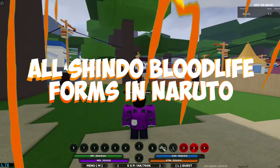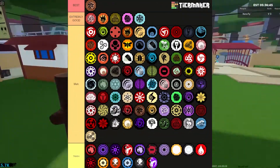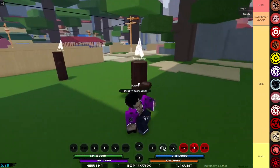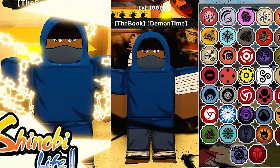Bloodlines are abilities in Shindo Life that give you access to various powers obtained from the Naruto anime. They are explicit capacities that award interesting powers to the player, and they can be spawned for in the customization menu.